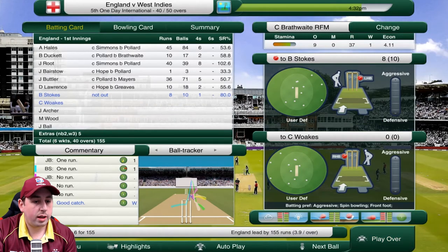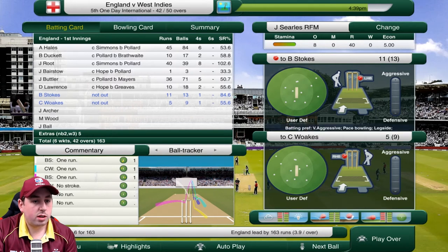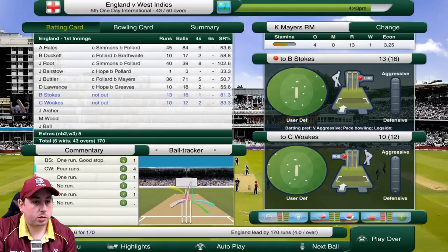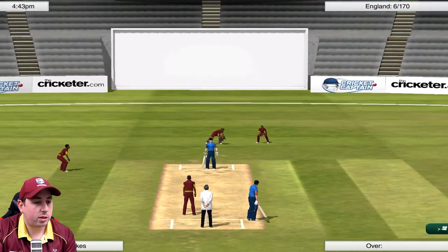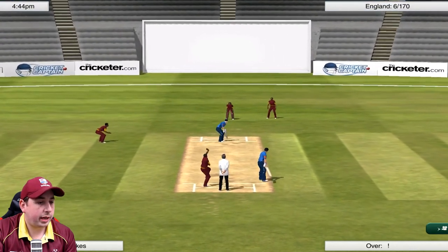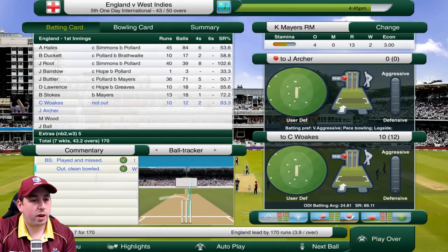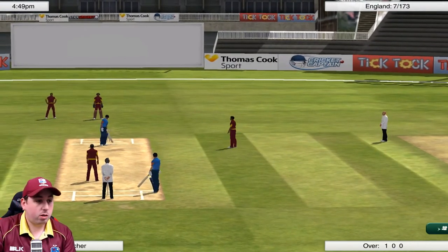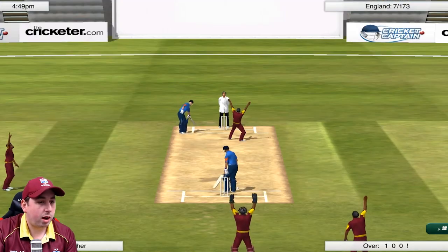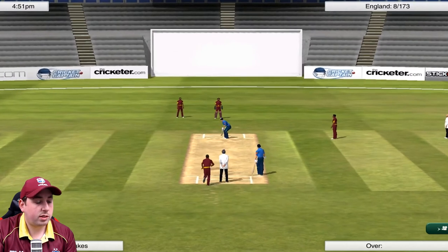Chris Woakes is now in. Brathwaite has used all his permitted overs so we're bringing in Searles to bowl with a longer line, no power play. Then Mayors into Ben Stokes - goes past the outside edge and into the arms of the wicket keeper. Mayors again into Stokes and he's bowled! What a delivery from Mayors - lovely delivery, Stokes gone for 13, a cheap wicket. Then Searles into Archer - is that lbw? Yes! Archer has gone, great delivery from Javon Searles. England 173 for eight.